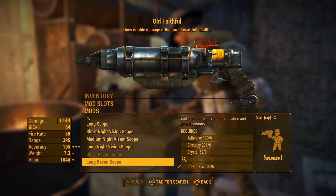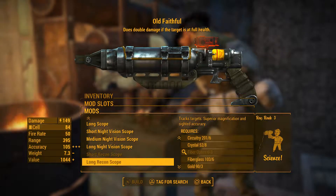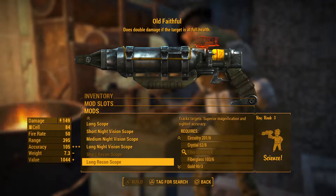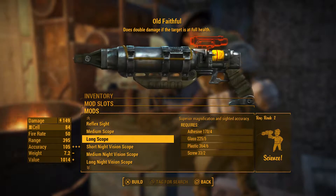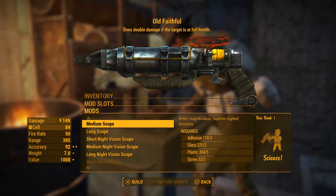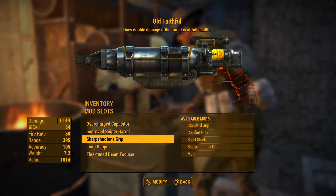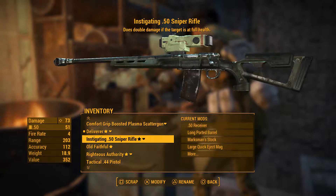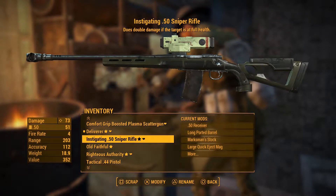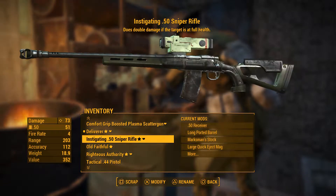Sadly it looks like I'm just two fiber optics short, even after going around and stealing a few microscopes around Diamond City. I need to find that bloat fly gland for the people at the Science Center because that's where I got some of my microscopes. For now, I might as well just go with a long scope and add on later. With a long scope it weighs 7.2, versus 7.3 with the recon scope. Now that it's basically all the way upgraded, compared to the instigating .50 caliber sniper rifle at 18.9 weight, Old Faithful at 7.2 is way lighter. It also gets basically the same legendary effect and does twice the damage, so I'm putting the old sniper rifle away.